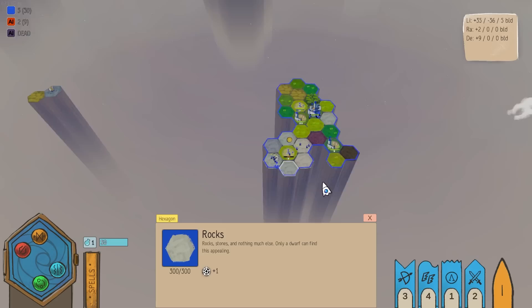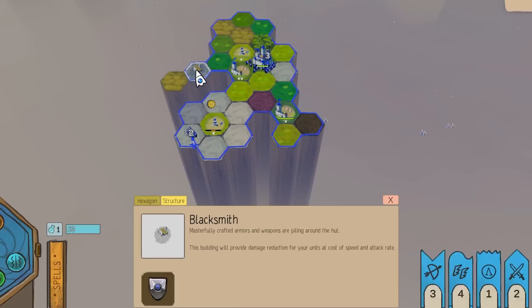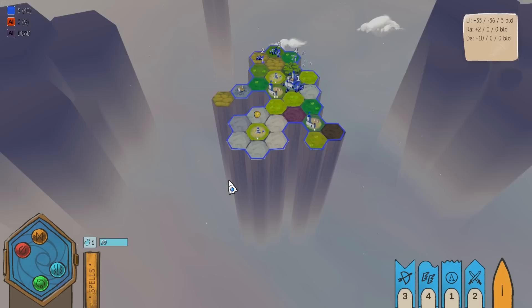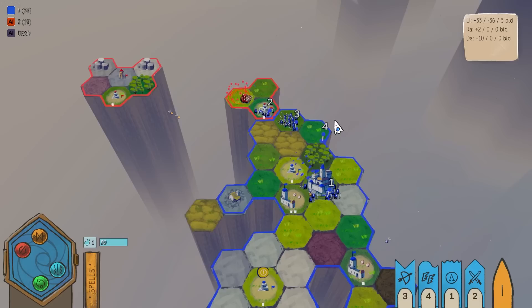It blew up — I needed that for science purposes. What is this? A blacksmith. This poor bees nest has literally no life essence because it's surrounded by rocks. That was a bad idea to build that.